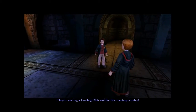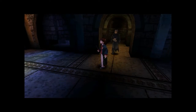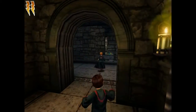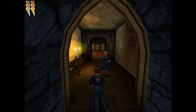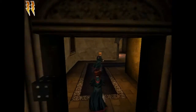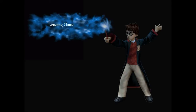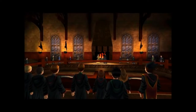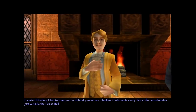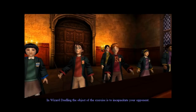They're starting a dueling club and the first meeting is today. Remember the dueling club from the movie? There's Snape. Snape tells Harry he'd better get off to his dueling club. You look into the great hall and just see the tables laid out like normal, then magically it turns into this arena. Gilderoy Lockhart tells you how dueling works.